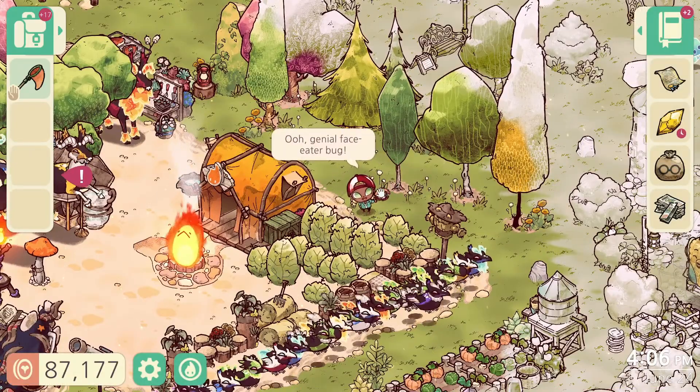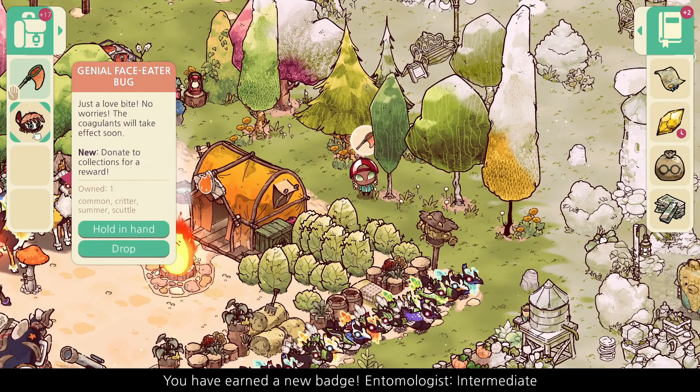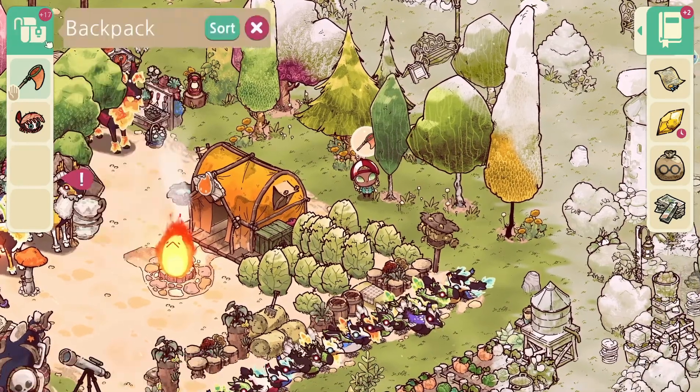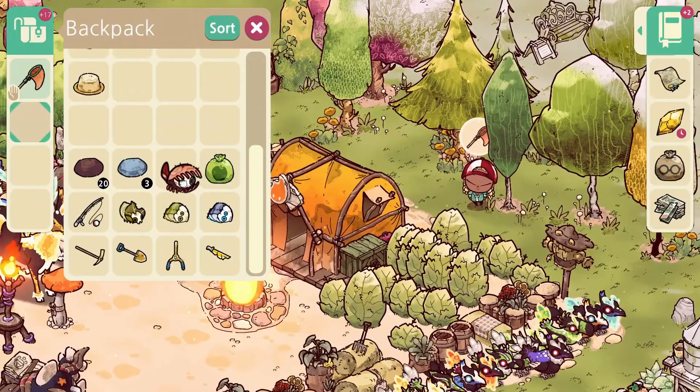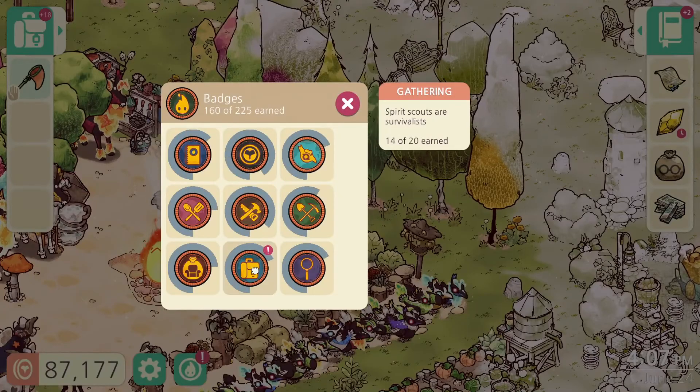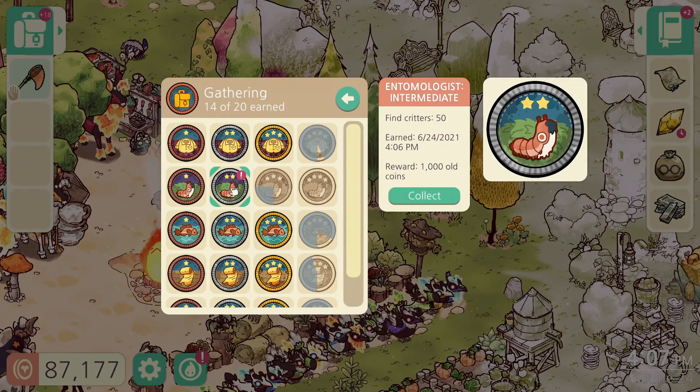So let's just grab a little you — a genial face, Ederbug. Just a love bite. No worries. The decoaculants will take effect soon. So we have another one we can hand in. And then we got a new badge — look at that. We already got our second badge.